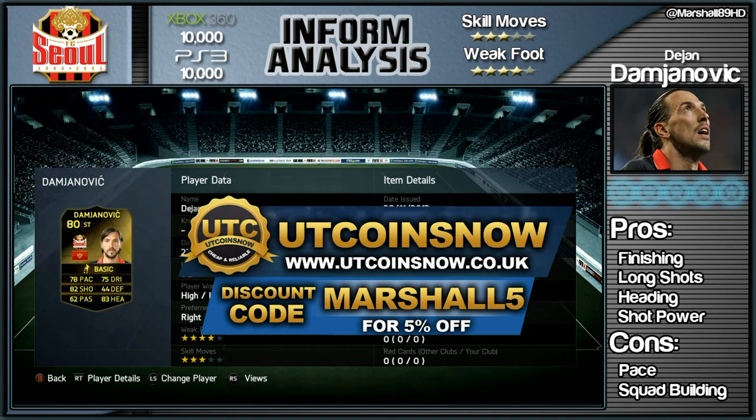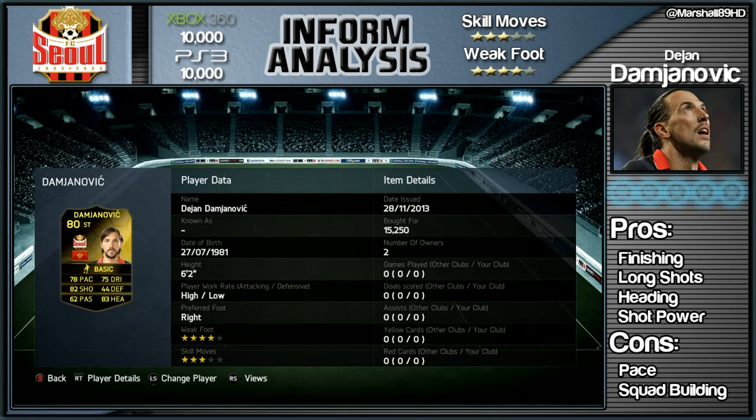They released the 50k packs last night, they've got 35k packs on today, and the legend cards are out as well, plus the PlayStation 4 next gen stuff. Now this guy's got a four-star weak foot and a three-star skill moves set.